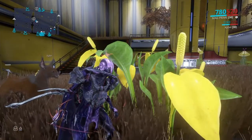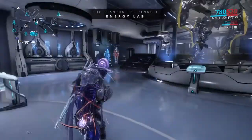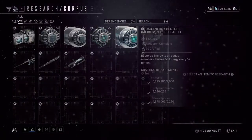The Energy Lab looks like this — this is where all of your Corpus weapons will be, and this is where you can build a regular energy pad.